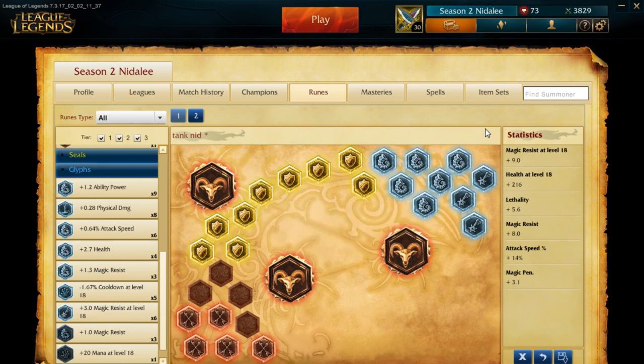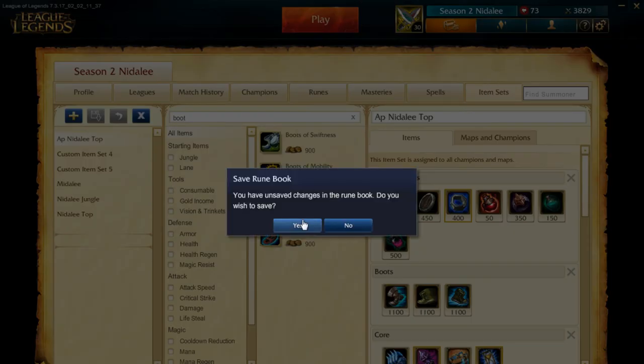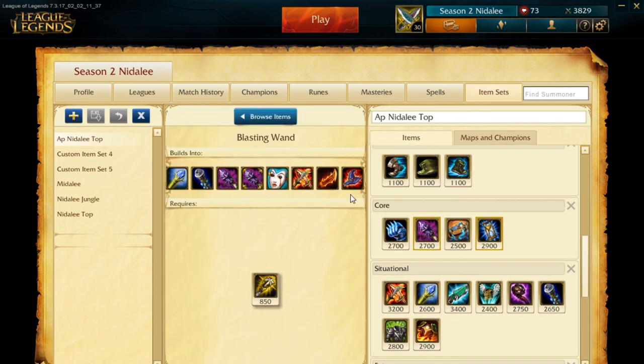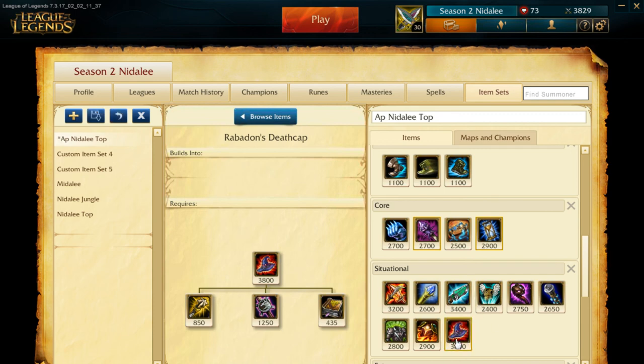Going back to the item set quickly — Rabadon's Deathcap is also a very good AP item that I completely forgot to include. It's a really strong item but I wouldn't get it until your fourth or fifth item — basically your last buy. I don't think it's good enough to be a second or third item, so it's situational.